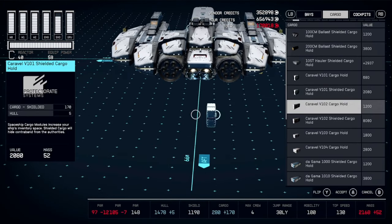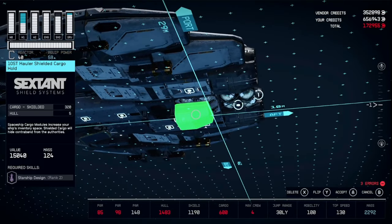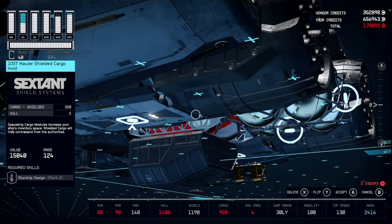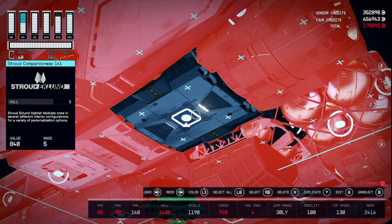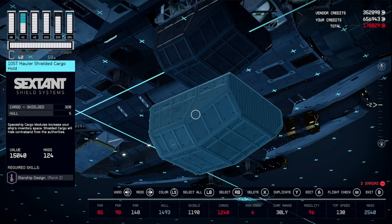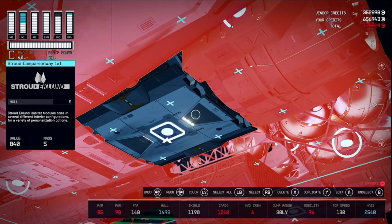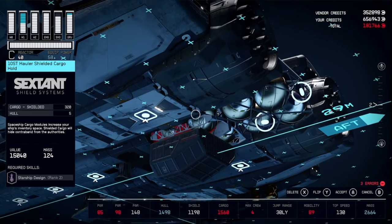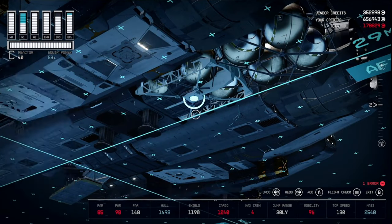Go into Cargo and get the NST Hauler Shielded Cargo. Place one right here, then duplicate it and shove it up into the amalgamation of devices. Hit Flip, flip again, and cancel, then select all, edit, and accept. We're going to do that until our Mobility goes down — it appears we can have three of these. Get number two shoved in there, flip and cancel, select all, edit, and accept. Get one more, then delete the bottom one.